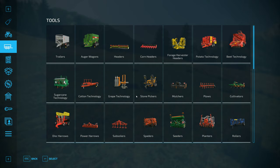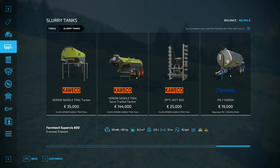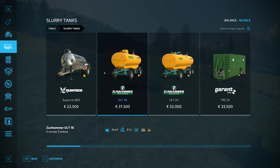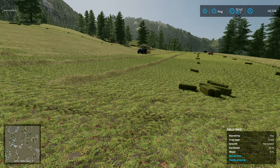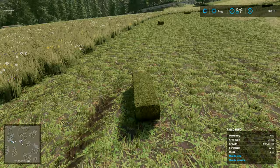We've got slurry tankers in here with a few different options — there's a mod one as well — but none of these actually hold water. Water is a different category. I've tried adding water to something like one of these before, and it does something weird with the XML. It's a really, really difficult thing to try and do.